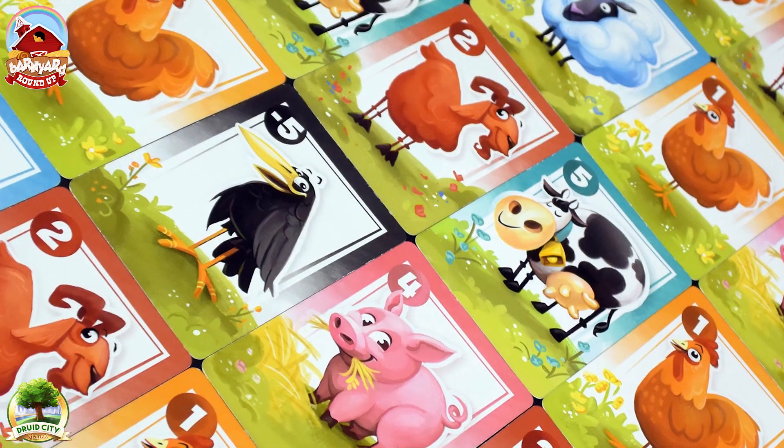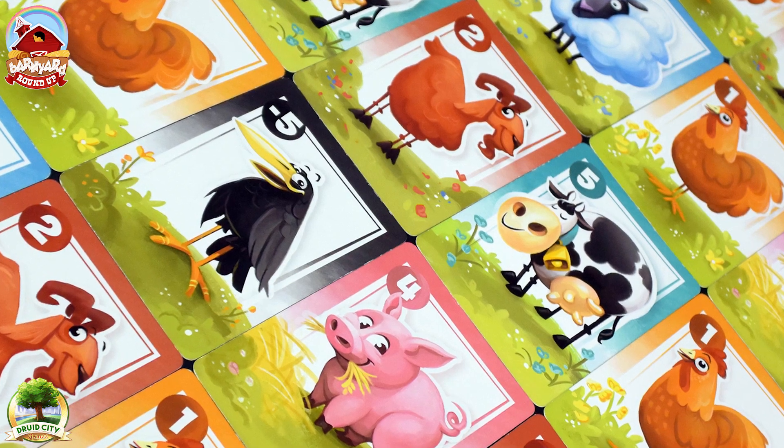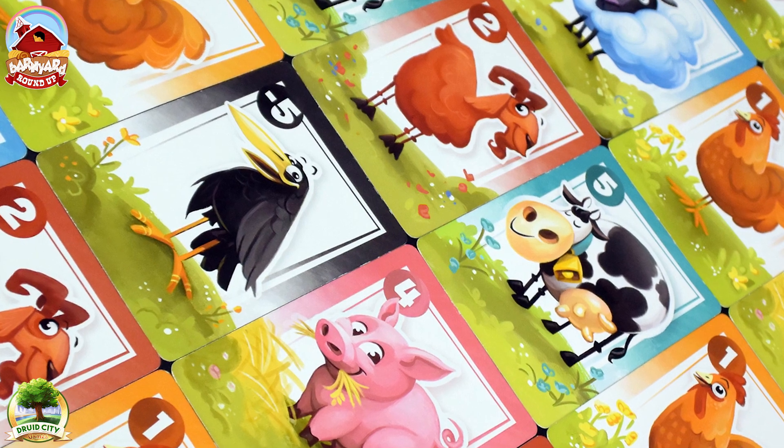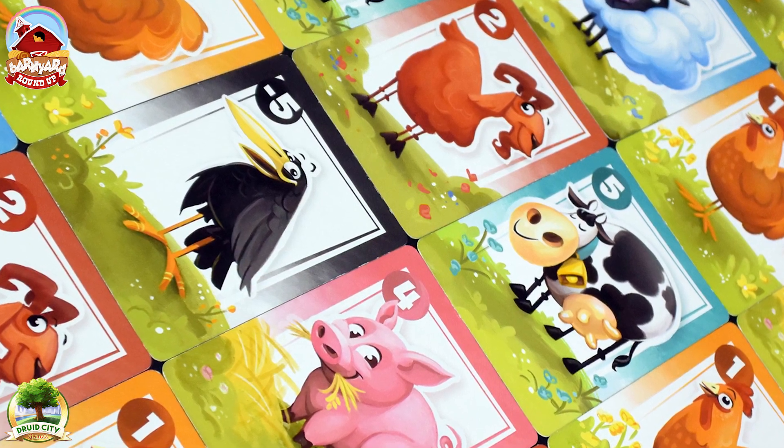In the deck there are six different styles of animals that range from a one to a five, with the chicken being the one and the cow being the five. Those are point values you get if they're in your farm at the end of the game. There's also the pesky crow, which is a negative five — you don't want to be stuck with crows.